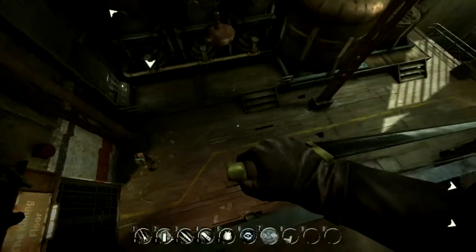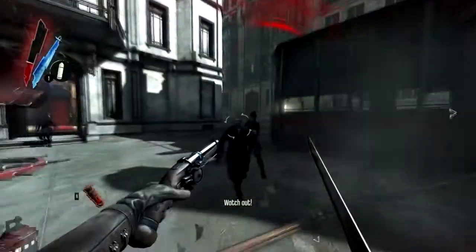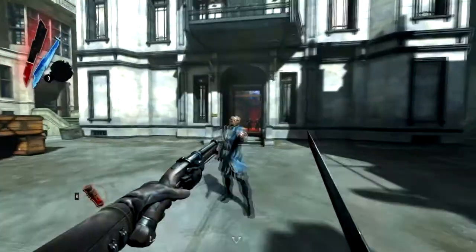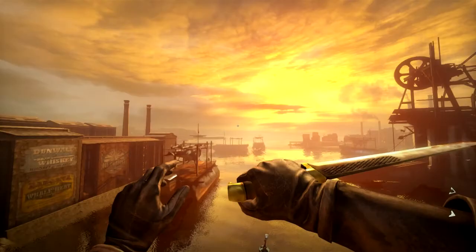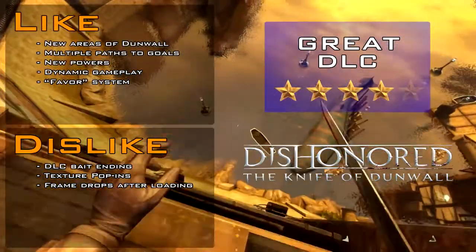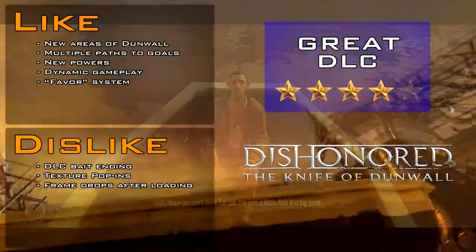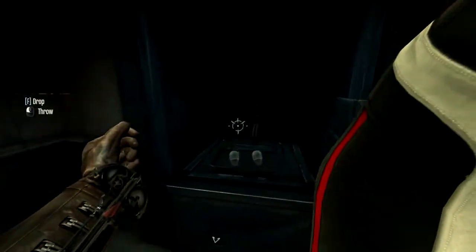The Knife of Dunwall DLC for Dishonored gives us a different perspective on the real assassin that killed the Empress. This new content offers new challenges, new ways of approach on new targets, all alongside a moderately interesting story. For a reasonable price for a great new amount of content, this is certainly the DLC that fans have been looking for. Dishonored's The Knife of Dunwall DLC gets a 4 out of 5. Thanks for watching my review.